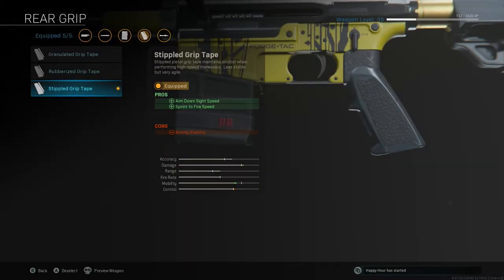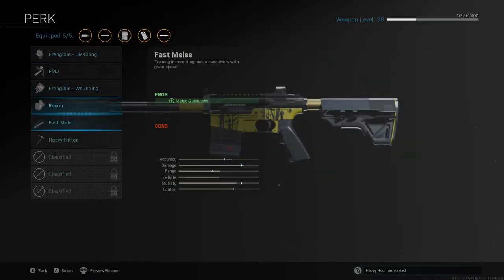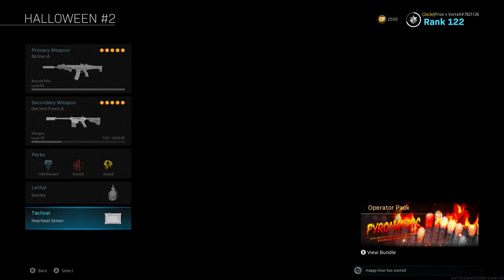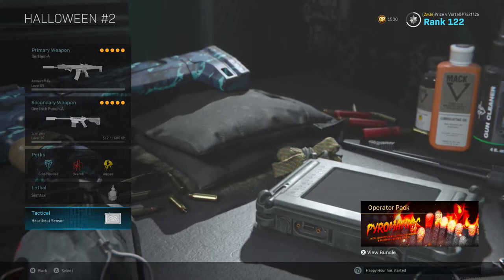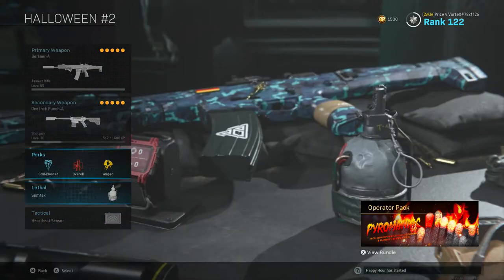I also went for Stipple Grip Tape, primarily for that sprint-to-fire speed — really important. You could go for the Slight of Hand, I don't actually have it unlocked here, but the reload on this is fairly fast anyways. Same perks. For the tactical I've got a Heartbeat Sensor on this, just because I do anticipate maybe camping a bit more with this class especially. Yeah, once again, definitely personal preference — same perks.